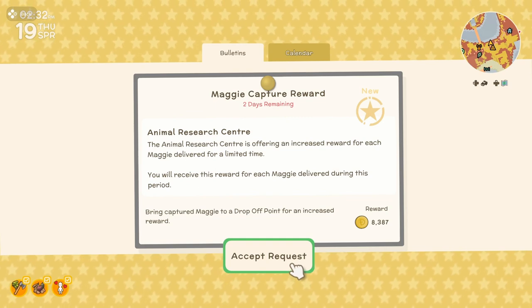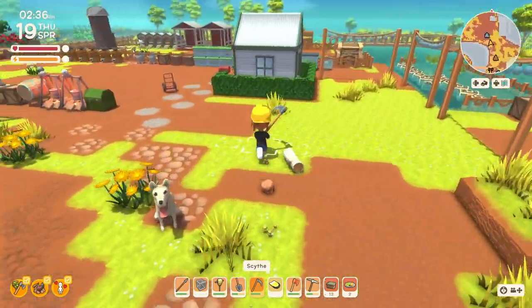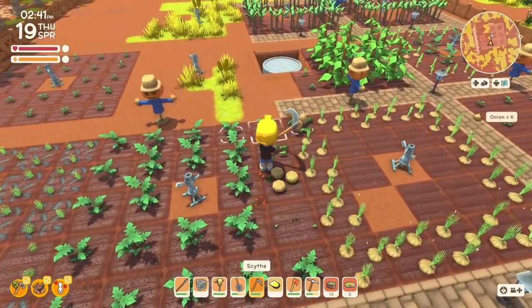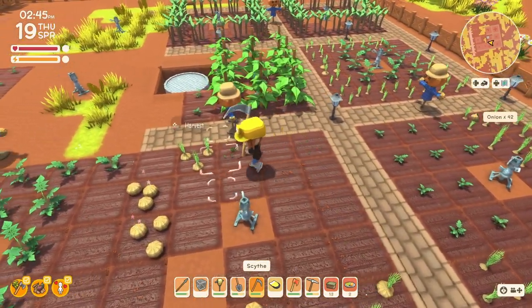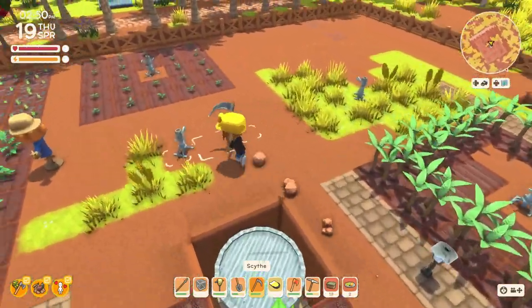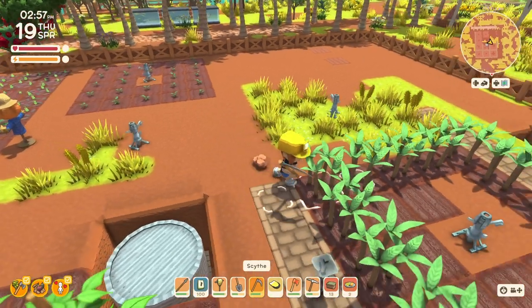Maggie capture reward — I don't really know how to capture those, so maybe I won't take that. I'm going to check the farm first and yeah, we do have some stuff to harvest. We also have some hoeing to do, and some planting to do, so where are my seeds that I just bought? There they are. We'll start throwing those down.